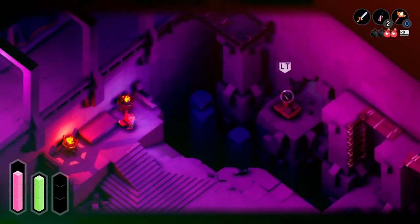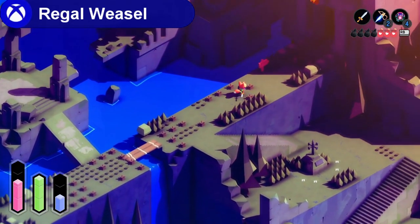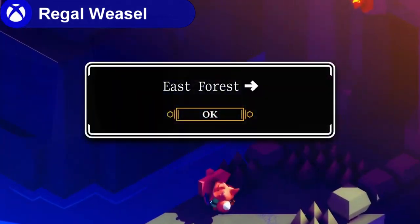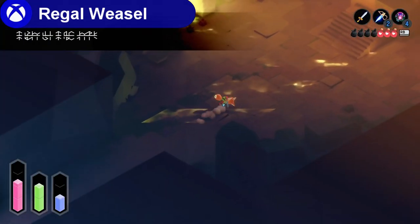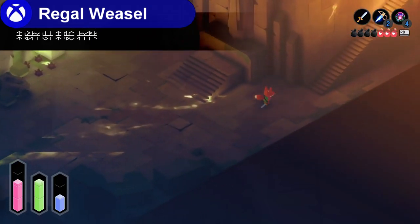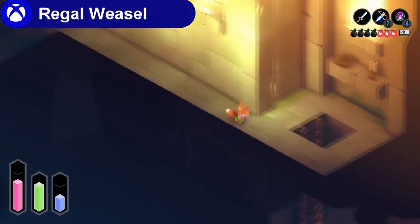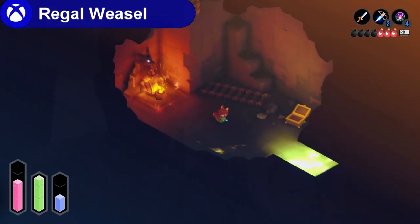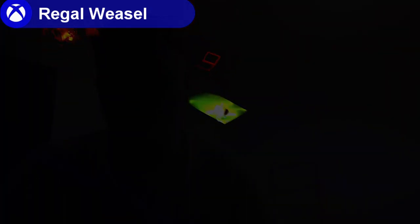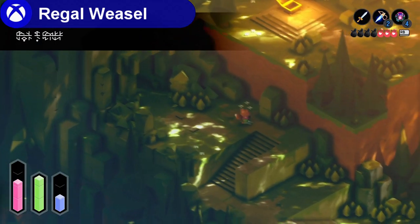Once you've got all three objects, go into the east forest, which is the first part of the game. Go down similar to the spot where you get your sword — follow it down. There are quite a few things in the east forest to do, so make sure you've done everything down here, like there's a coin and loads of other stuff.